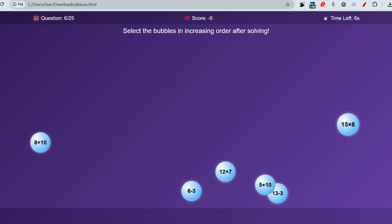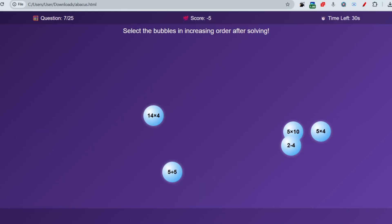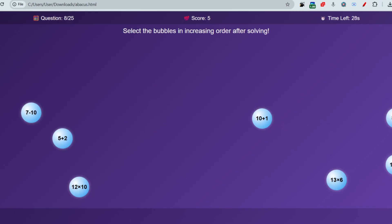In the abacus game, all the numbers will be shown and you have to select them in increasing order. For example, the smallest value first — say 2, then 5 divided by 5, then 5 into 4 which is 10, then 4 into 14, and so on. You will get almost 15 to 30 seconds for each game, so you have to play within that time span.